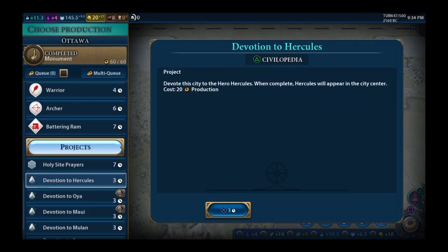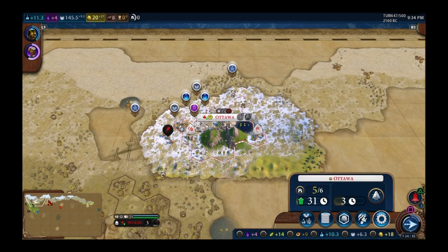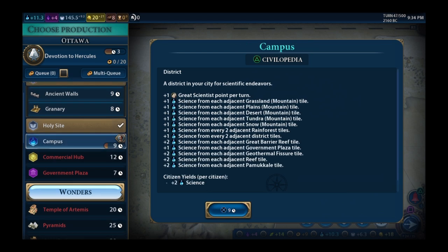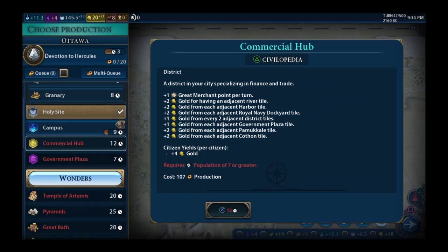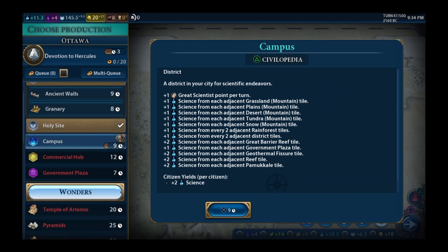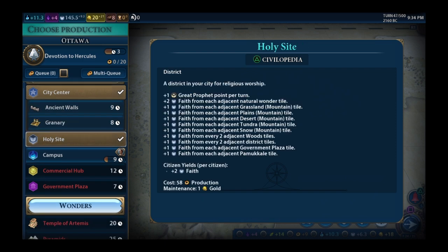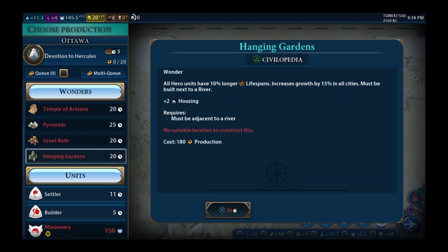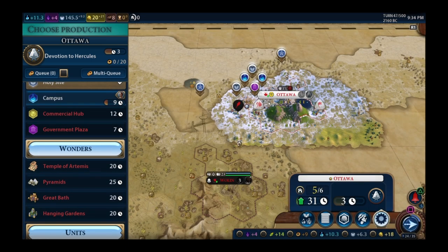Got my monument — getting Hercules right away. Build time shows 12 turns for a commercial hub, nine for a campus. Districts get cheaper — wait, the more techs you know, the more a district costs to build. Temple of Artemis would be nice, Pyramids would be great, but I don't have a river, so I couldn't build any of those ancient wonders anyway.